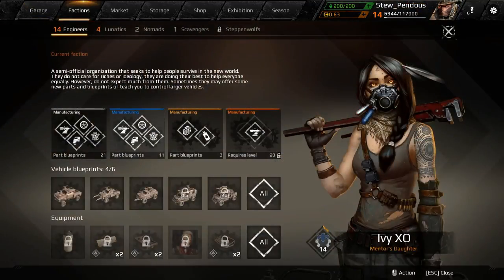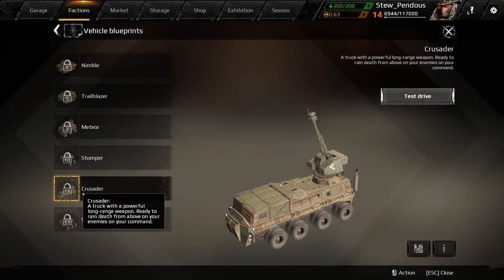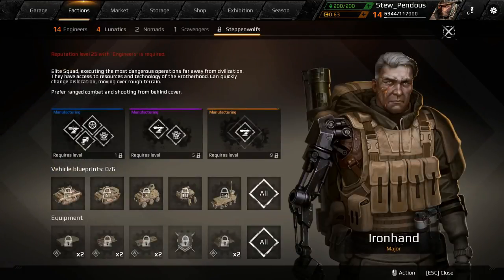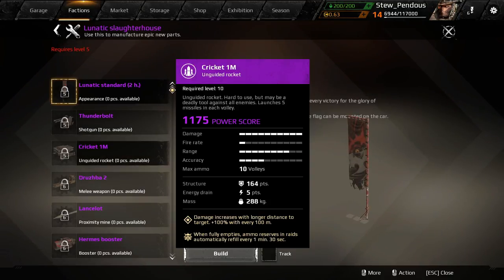Just got to level 14 and my faction leveled up too. Engineers is the faction you start in and you constantly level it up. You can then pick any one of the other factions. There's actually another one being added to the game soon, unlockable at level 25 — they've got heavy armor, tank stuff, and mech legs. In my current faction, Lunatics, level five is what I need for the second part of the workbench.